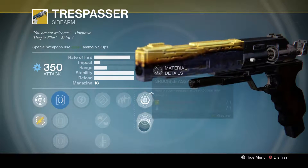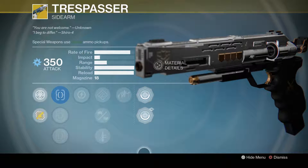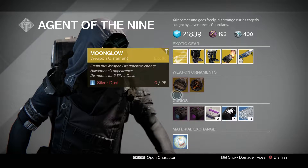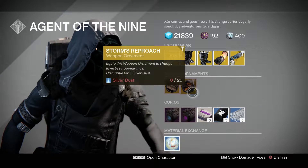For the weapon adornments we've got the Fallen Assassin, which gives you that kind of look, and then we've got Crucible Assassin — that's a bad look. The weapon adornments for this week are Moonglow at 25 Silver and Storm Reproach at 25 Silver.